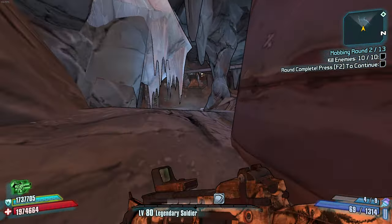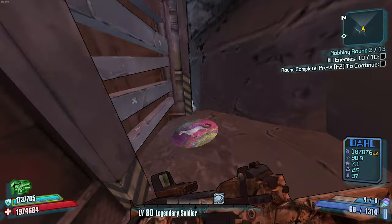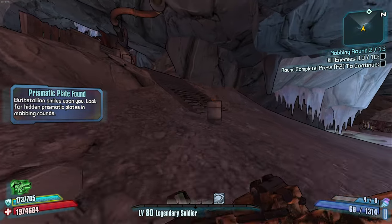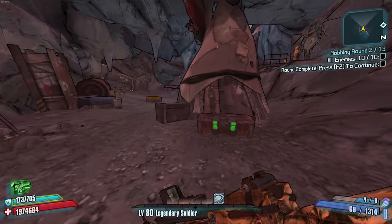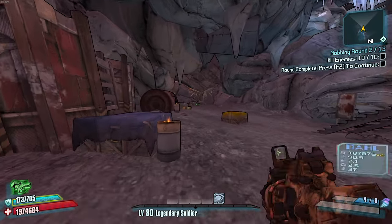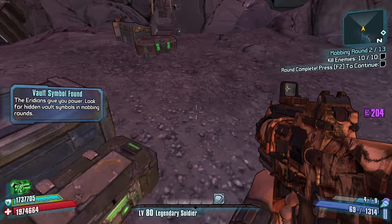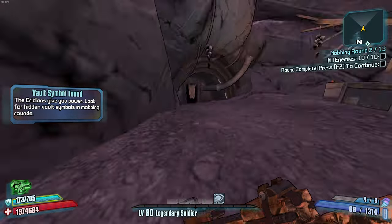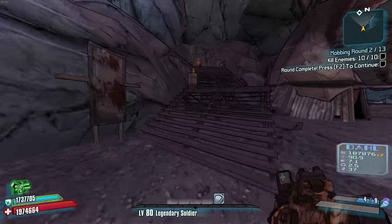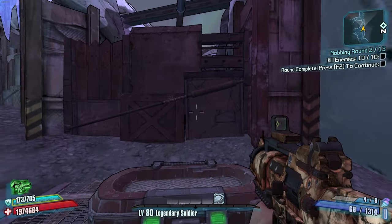Nothing Dahl there. Vladoff infinity, a unicorn explosion, and a storm — as much as I want it, I cannot have it. Very nice. Might of the Seraphs — dang, don't want that. The Allegiance Relic has been like an absolute godsend for the entire run. Something that has corrosive damage, finally. Luckily for me, Duty Calls has been carrying my non-elemental damage enough to keep me alive.